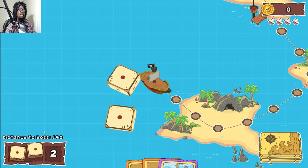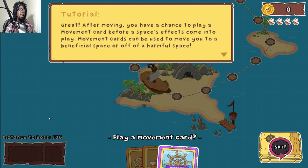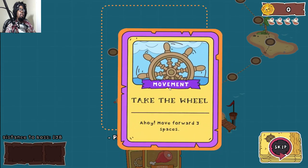Snake eyes! After moving, you have a chance to play a movement card before a space's effects come into play. Movement cards can be used to move you to a beneficial space or off of a harmful space. Go ahead and play your Take the Wheel movement card. Okay, there we go.